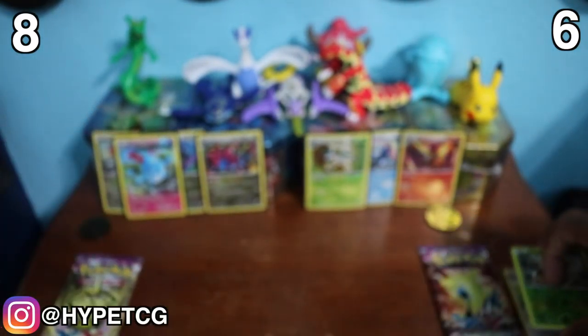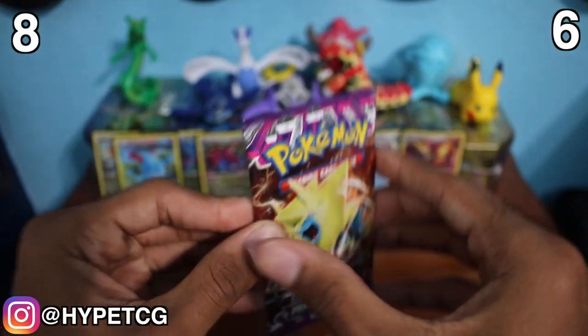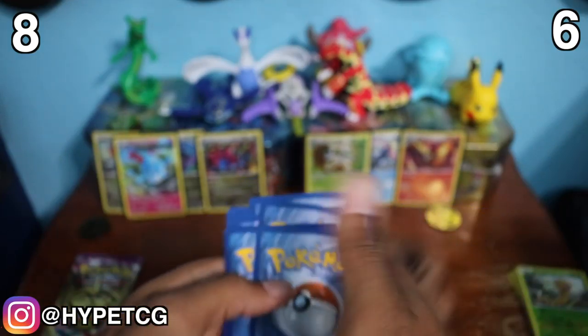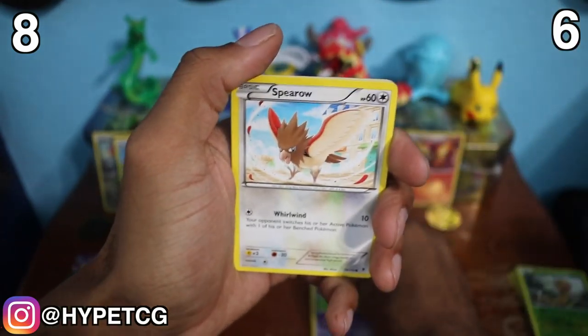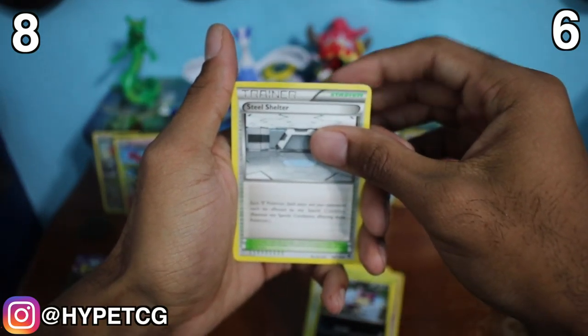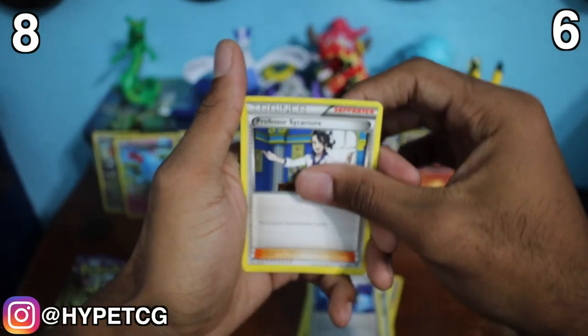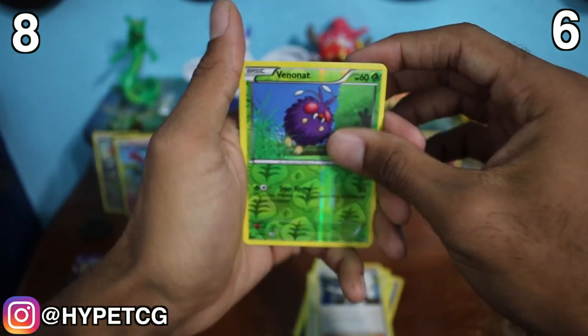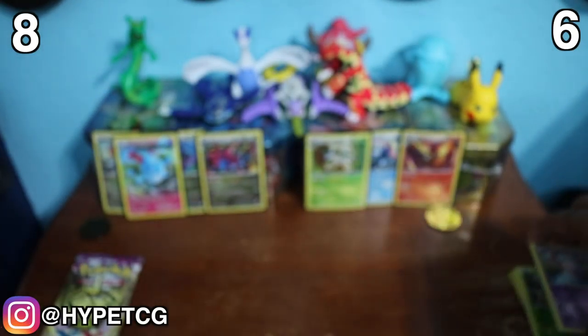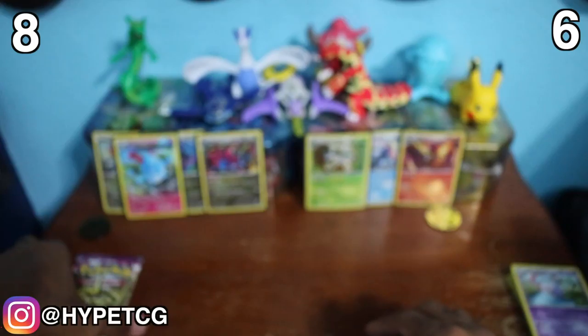Let's go ahead and get into the last pack — the Phantom Forces for the three starters. We have a Golbat, a Spiritomb, Munna, Venonat, Pelipper. We have a Steel Shelter, Battle Compressor, Professor Sycamore. We have a Venonat Reverse Common, and we have a Musharna. So automatically the three starters side loses because they didn't get anything, and we got an Azumarill Holographic on the other side.